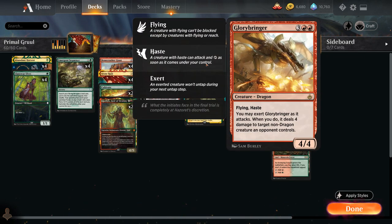We also have Glorybringer, the 5-mana 4/4 dragon with Flying and Haste. When Glorybringer attacks we can decide to exert it, in which case it deals 4 damage to target non-dragon creature the opponent controls, and it doesn't untap during its next untap step.